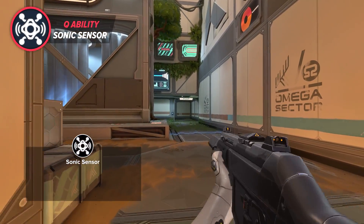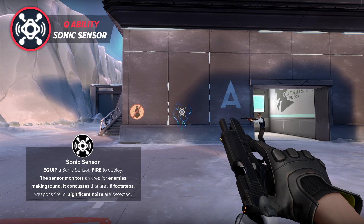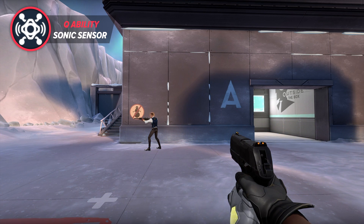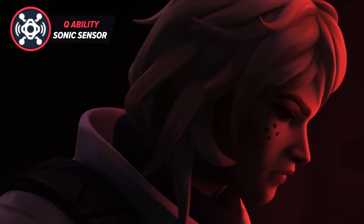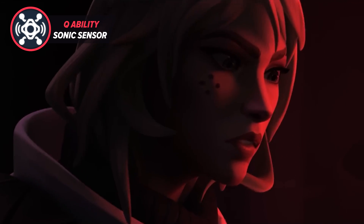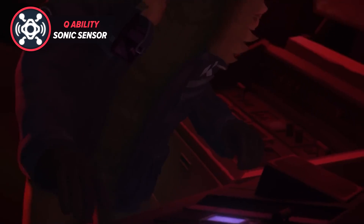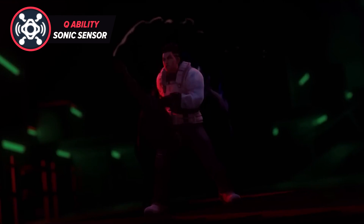Let's delve into Deadlock's Q ability, the Sonic Sensor. This intriguing tool deviates from the norm, as it relies solely on sound rather than line of sight to detect enemies. Adversaries can pass right by this device without triggering it, unless they produce an audible disturbance such as gunfire, footsteps, or ability usage. We are still uncertain whether the trap can be destroyed or if it becomes visible to the enemy team upon discovery. Once triggered, it emits a stunning effect over a wide area, incapacitating enemies for a significant duration of 3 seconds. This ability lends itself well to strategic placements where opponents are forced to generate noise, such as leaping out of a window on Bind or dropping onto Fracture A site. Unlike traditional Sentinel abilities, the Sonic Sensor may inadvertently harm your team if enemies quietly exit its range, so you can't rely solely on it to detect enemy advances.